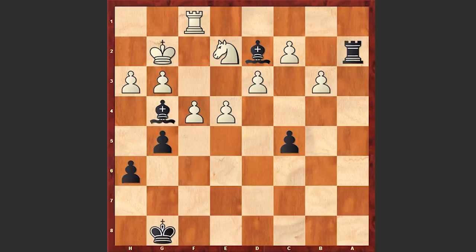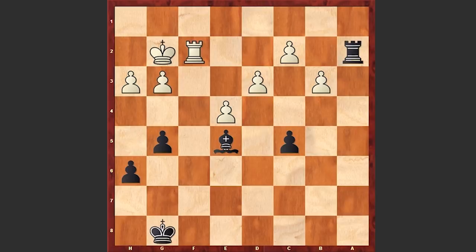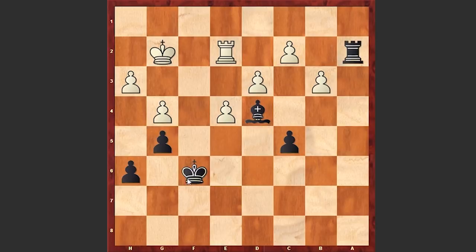H3, and only now AlphaZero is capturing on e2, Rf2, Bxf4, Rxe2, Bxe5, Rf2, and now black is starting to centralize his king — Kg7, g4, Bd4, Rxe2, Kf6. Now this king is going to penetrate white's camp — this is going to be catastrophic. White decides to play e5, giving up this pawn, trying somehow to stop this king, Kf3, Ra1.